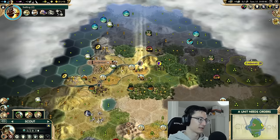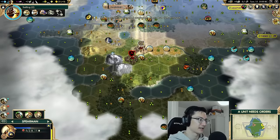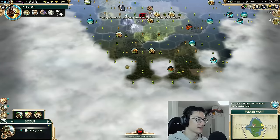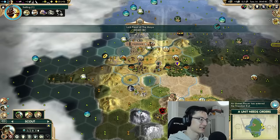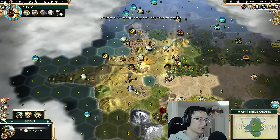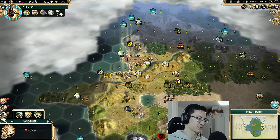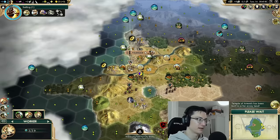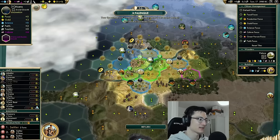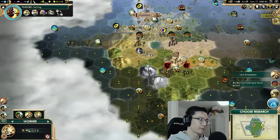We'll take tradition now and move on. We'll use this scout to support the warrior in taking out the barbarian encampment. We need to steal a worker from the city-state down here, so we need to get down there ASAP. We'll improve the horses because we'll actually get some settler production from that horse improvement — good value since we've got quite a lot of settler production time ahead of us.